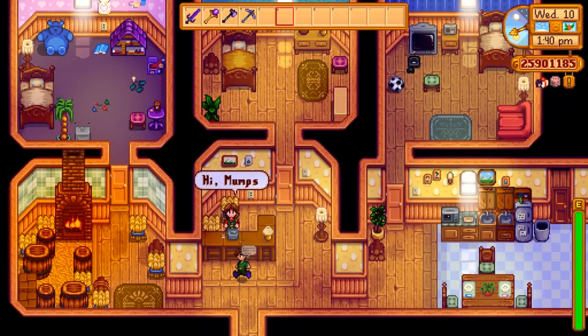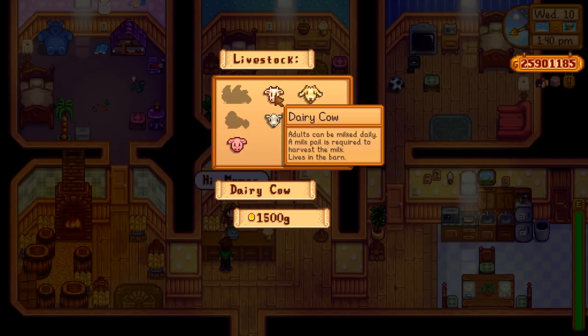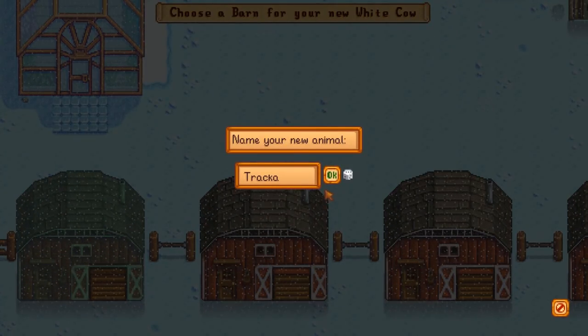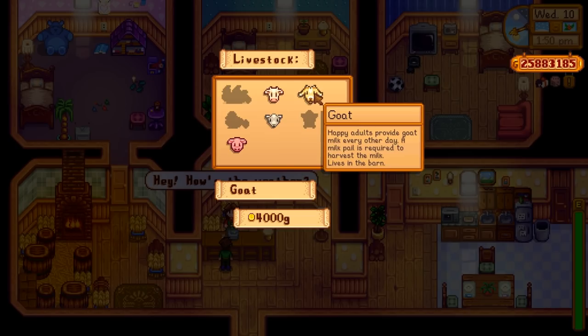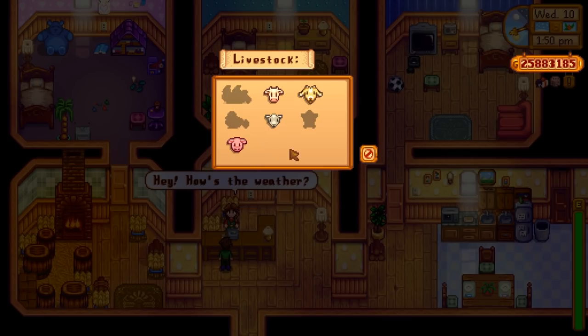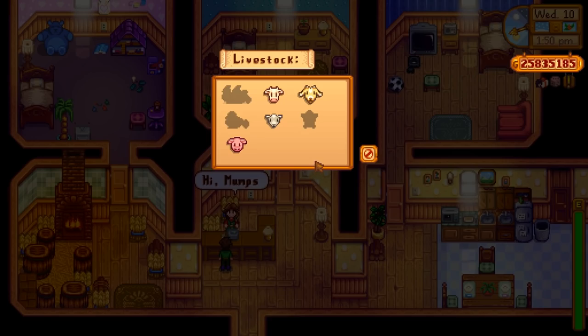Hopefully Marnie's actually around so I can start buying animals - looks like she is. We'll start at the top with dairy cows. Adults can be milked daily and a milk pail is required. Let's look at the prices: dairy cows are 1,500 gold each, goats are 4,000 gold, sheep are 8,000 gold, and pigs are a massive 16,000 gold. So the barns are going to work cheapest animals on the left, working their way more expensive to the right. Goats - happy adults provide goat milk every other day, a milk pail is required. The goat barn is now full.